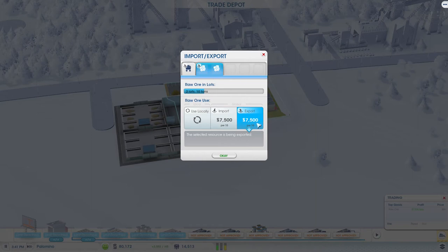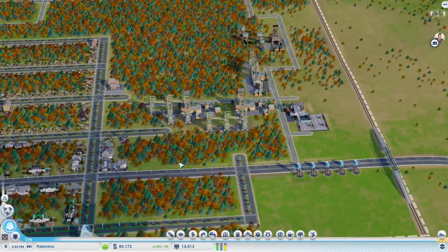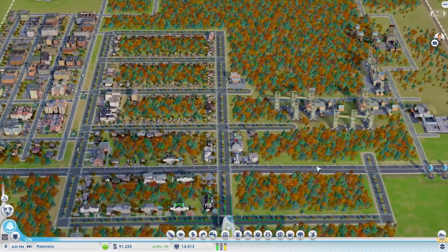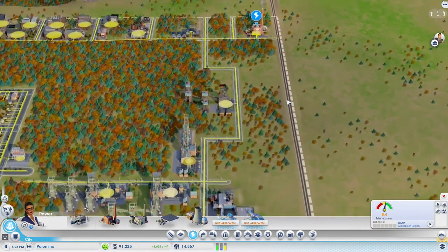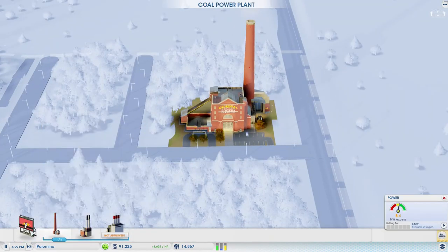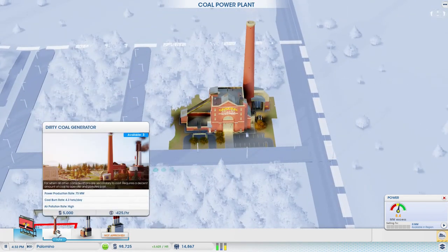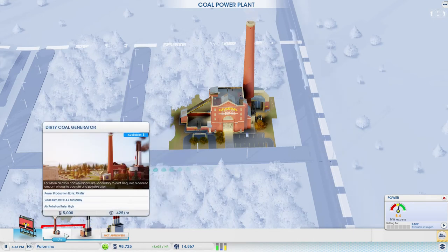Seems like ore is a little bit more profitable. We still have almost 90,000 left - now we do officially have 90,000. Do we need some... oh yeah, we are running out of electricity. So instead of expanding on our mining here, let's make sure we have enough electricity. We can get a dirty coal generator - 75 megawatts, costs 5,000 and 425 an hour. Or we could do an advanced coal generator which is going to cost more to purchase but less costly per hour - I like that. But it's going to burn through a lot more coal.